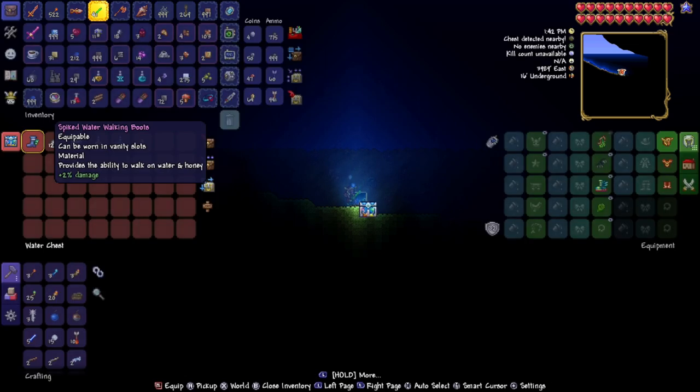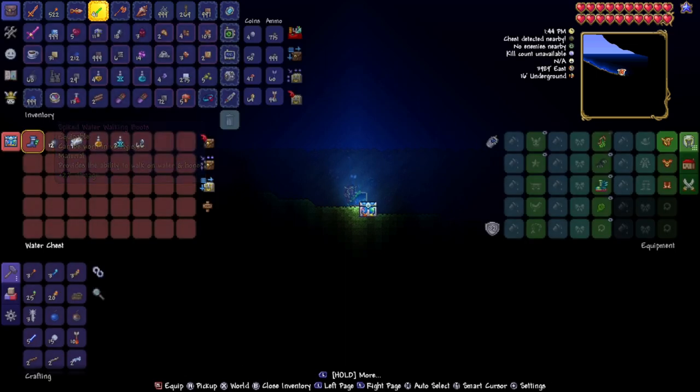And there you go — there are your Water Walking Boots here in Terraria from the Nintendo Switch, version 1.4.3.2. I'll see you guys next time. Ciao, bye.